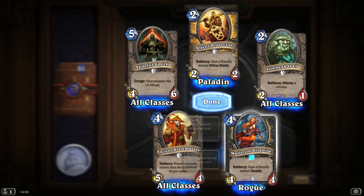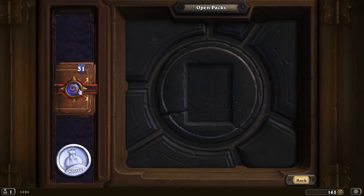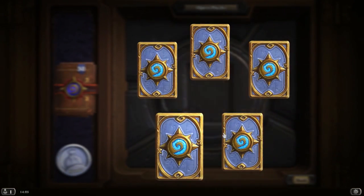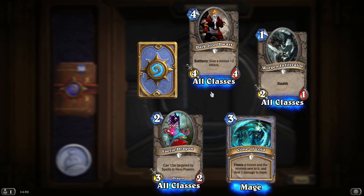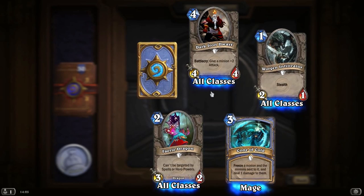What's our rare? Give a friendly minion Stealth — Master of Disguise again, that's the second one. So once I've gone through all 10 of the classes, the idea is to then start making more in-depth constructed decks with rares, epics, and possibly legendaries.